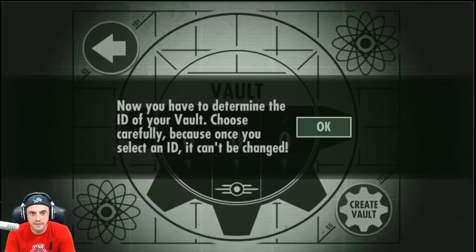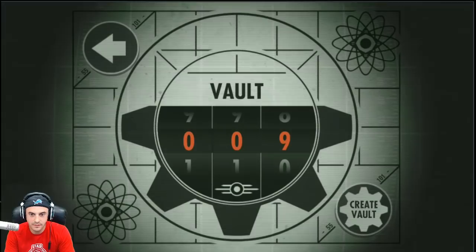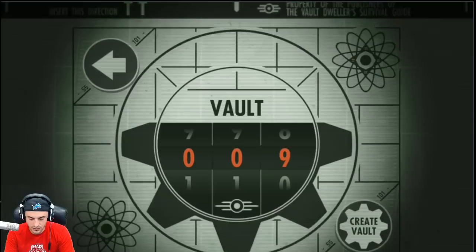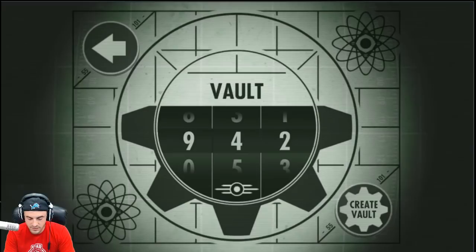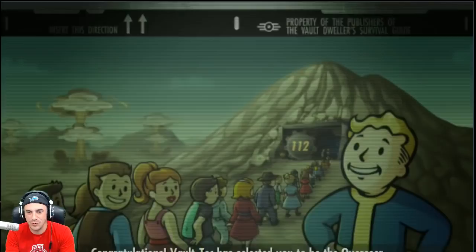You have to determine the ID of your vault — choose wisely. So basically we get to number our vault. I'm going to choose my favorite number, which is 009. We've already created one like that... can we delete a vault? We can't delete a vault, so let's go ahead and do Vault 112 — where the players dwell. Congratulations, Vault-Tec has selected you to be the Overseer of Vault 112!